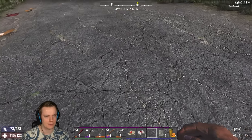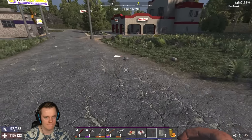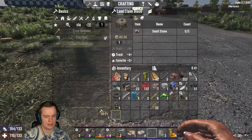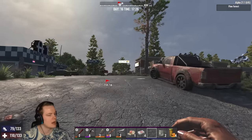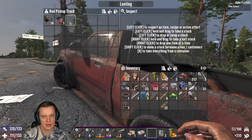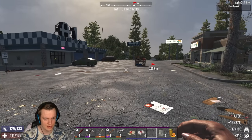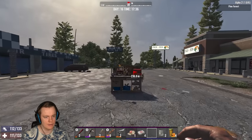Regardless, we have our workstation right here now. It's almost done. We can craft a bicycle — I don't have the resources for that. Let me grab them from here. Also, there's a loot bag over there — I don't remember seeing that one before.